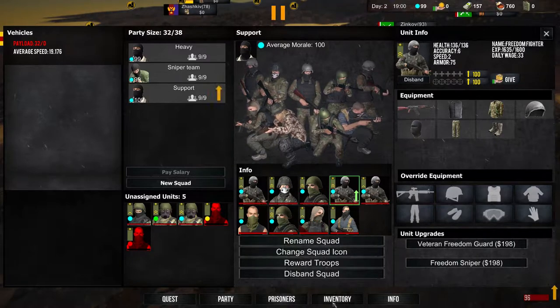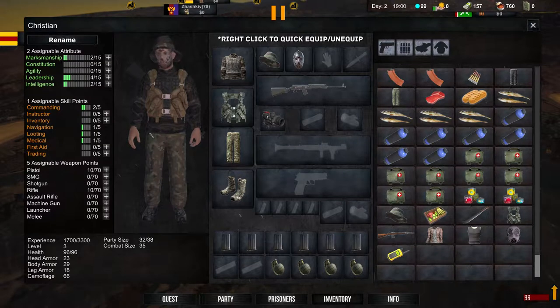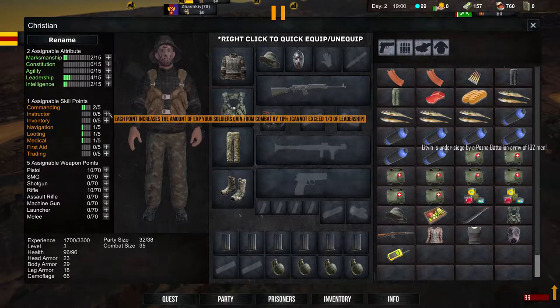It doesn't look quite so basic anymore, it actually looks pretty much finished — really, really nice. Same can be said for the party management. When you're actually going through your squads, seeing who you've got, where they are, what they're kitted out with, it's all very clear, it's very easy to navigate, and quite honestly, job well done.